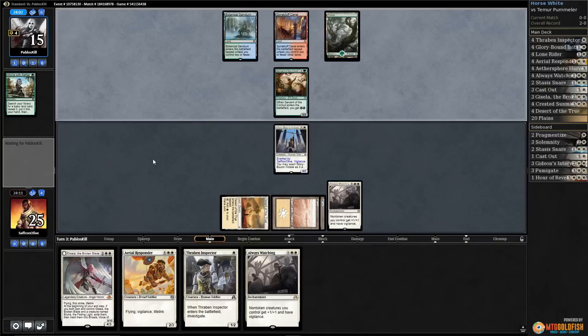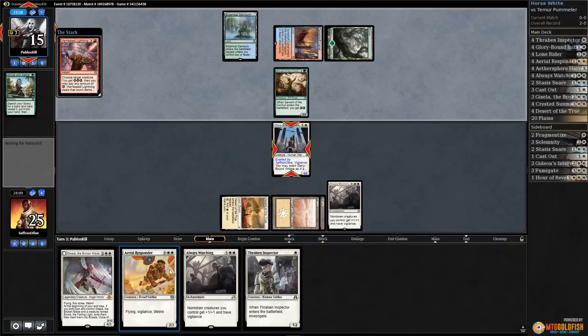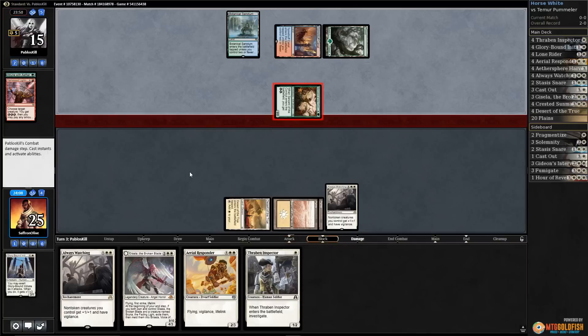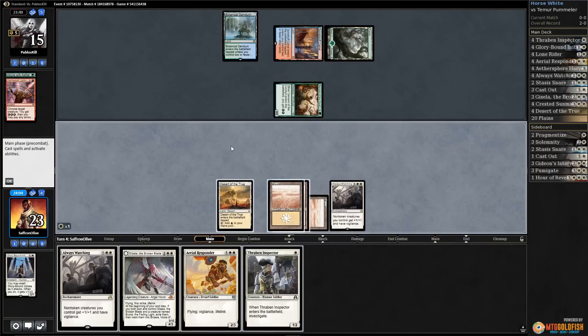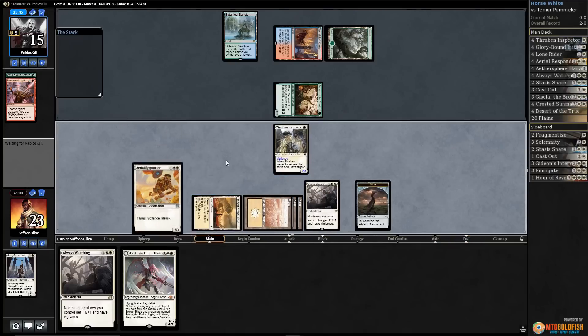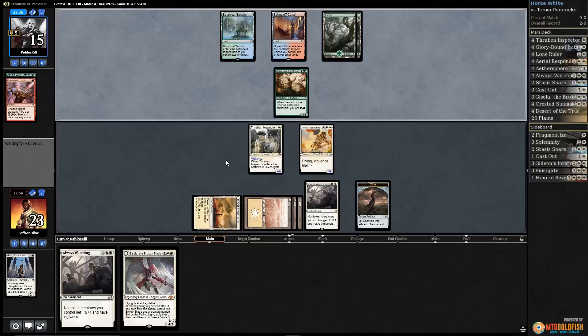Opponent uses Harnessed Lightning to kill the Glory Bound Initiate — can't really do anything about it. Gets in with the Servant. We mostly just want to draw more lands. Land — yes! Play Thraben Inspector, get a clue, play Aerial Responder. Opponent plays a forest.